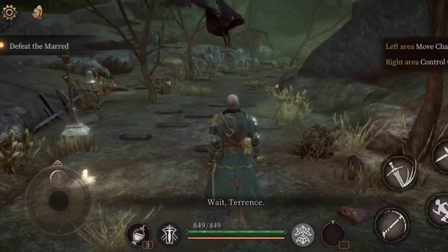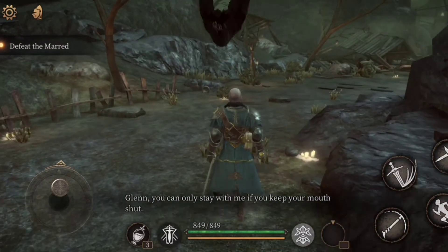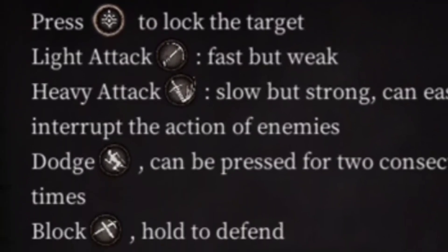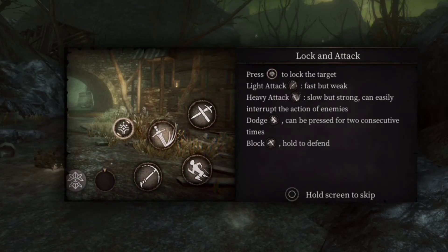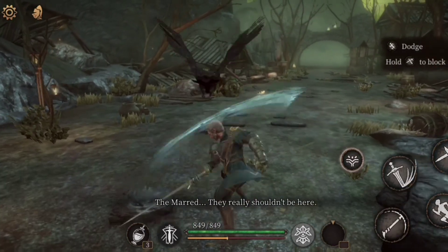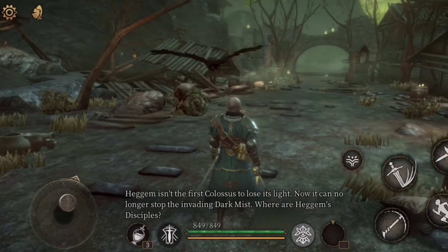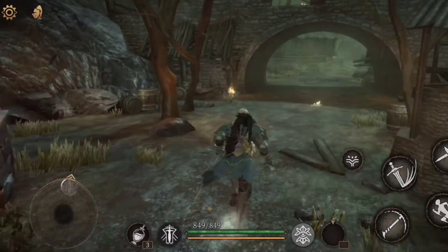What's up guys, Unreal Vegeta here. Today we are trying Pascal's Wager — this was recommended by Rehan, sorry I don't know how to pronounce your name still. We've got lock target, light attack, heavy attack, and dodge. What I've noticed is this game has smooth gameplay and console-level graphics, which is amazing for a mobile game. I'm still amazed it's running on my phone without any difficulty.